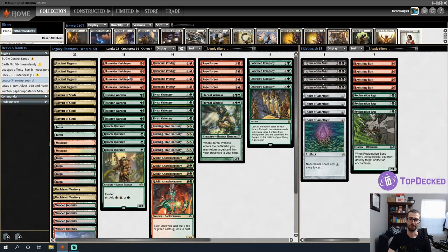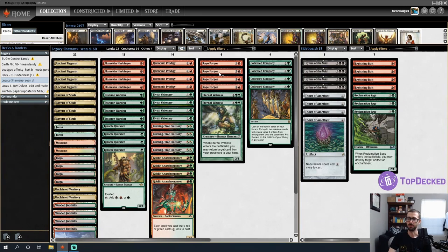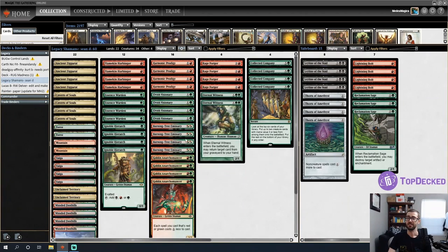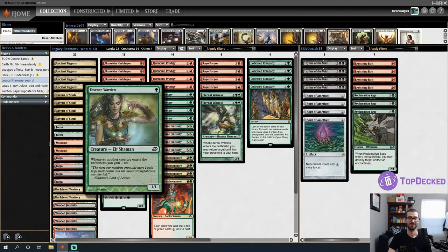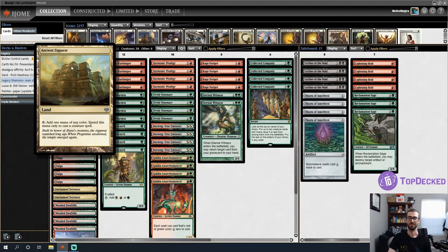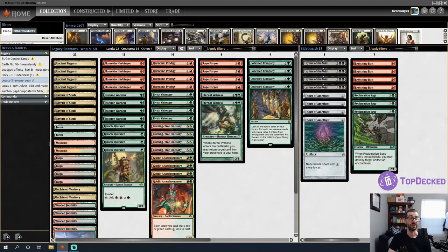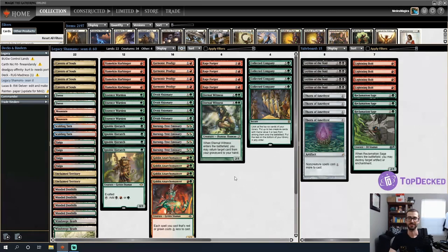I noticed a problem with the deck while talking — the supporting shell includes ways to tutor for Rage Forger, ramp with Goblin Anarchomancer and Ignoble Hierarch, and ways to get it back or draw towards it. I also just realized Ancient Ziggurat can't cast Collected Company, so I'm subbing those out for four fetchlands — two red and two green — to round out the mana base.